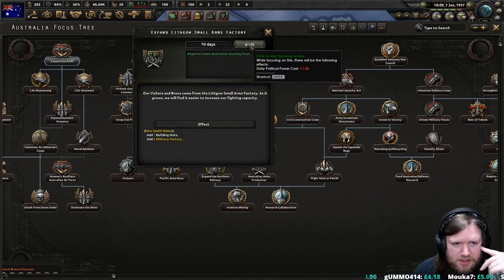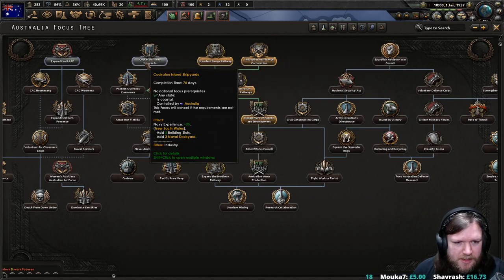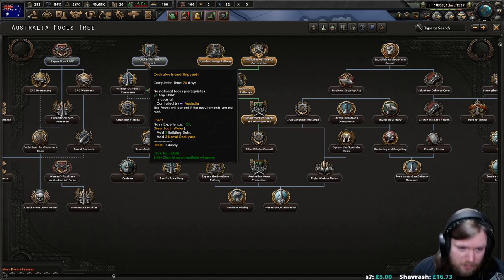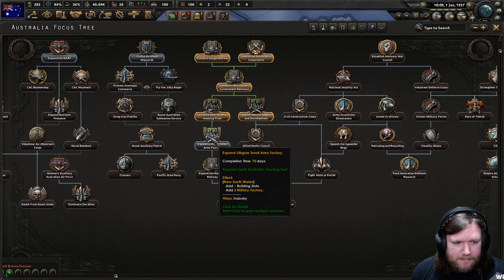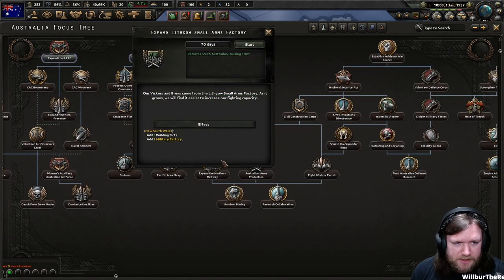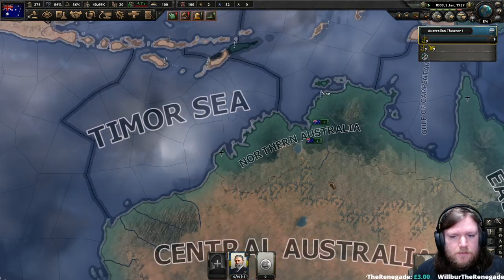I think we're going to start working on something else. I'm actually very tempted to go for the Cockatoo Island Shipyards. This gets us even more building slots and also three more naval dockyards, which would allow us to put our light cruisers out faster. Our Vicars and Brents come from the Lithgow Small Arms Factory — as it grows, we'll find it easier to increase the fighting capacity.